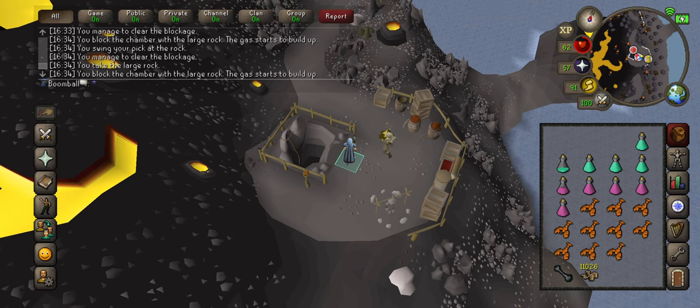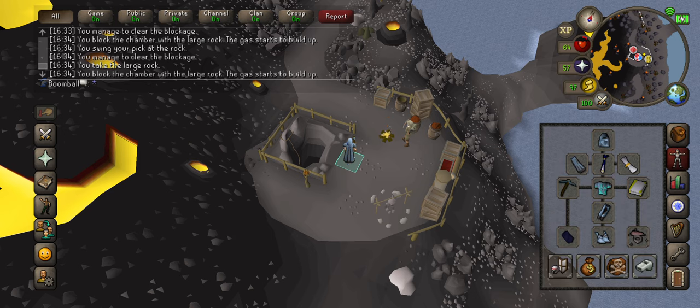We're standing outside the Volcanic Mine. You can see my inventory setup: some prayer potions, some super energies, food — I have lobsters because they're cheap and I have a ton of them — the holy wrench to make your prayer potions go further, and some numulites. The inventory setup is just graceful with any prayer bonus. You can see I have a stole, a blessing, a book, a god book.